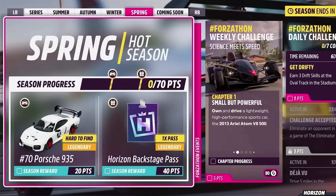Good morning everyone, welcome to Lost Phoenix Gaming. It's the Forza Horizon 5 Spring Season. You can get a Porsche for 20 points — not a new car, but never mind — and a backstage pass for 40 points.